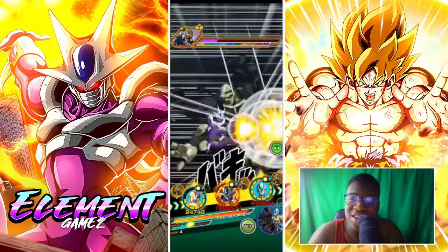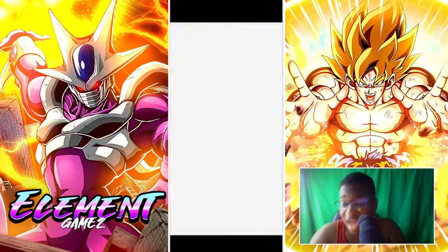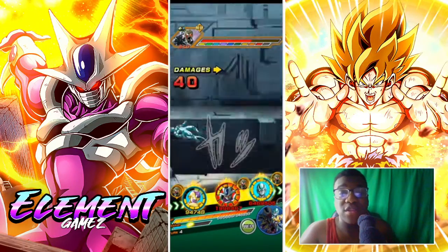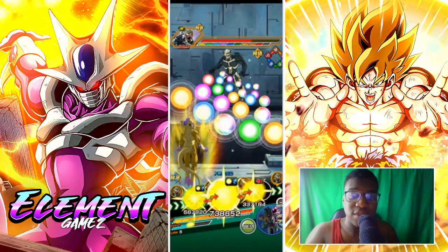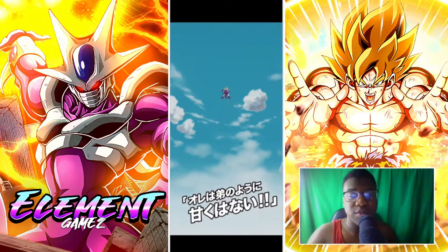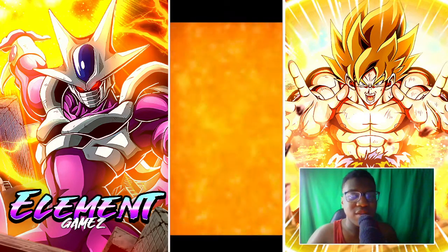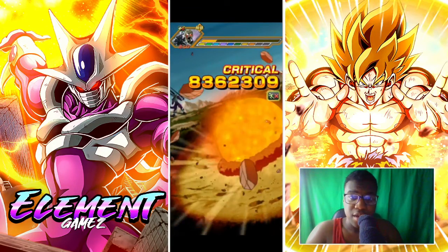One ability this guy does have — LR Full Power Freeza got sealed. He can randomly seal a character, which can be annoying. Like, say Cooler gets sealed — that's basically all your damage gone. Or stacking units getting sealed is really hurtful. We got some pretty good damage on him and were able to cook a little bit.